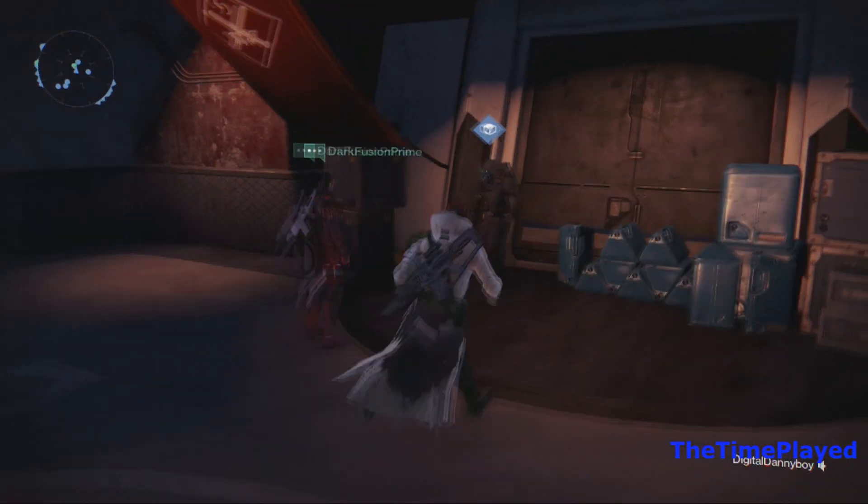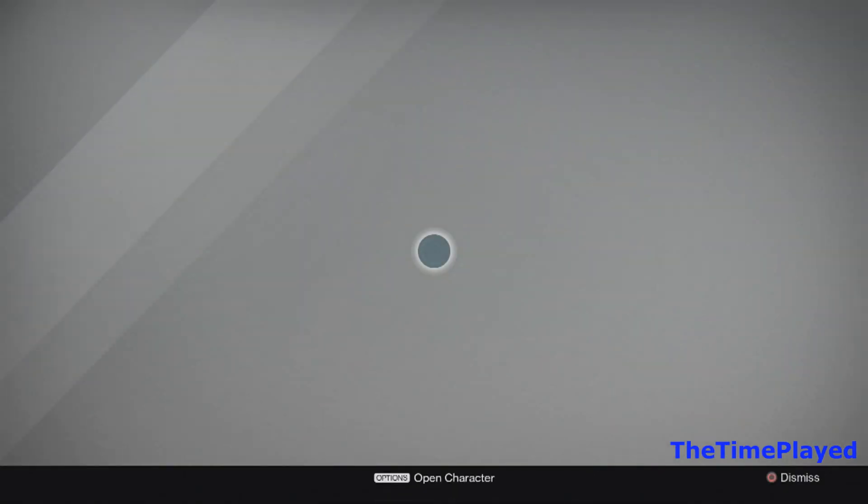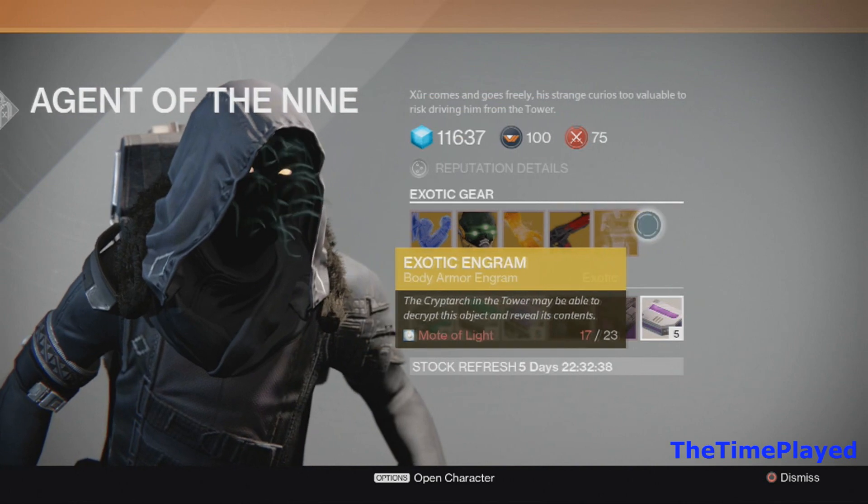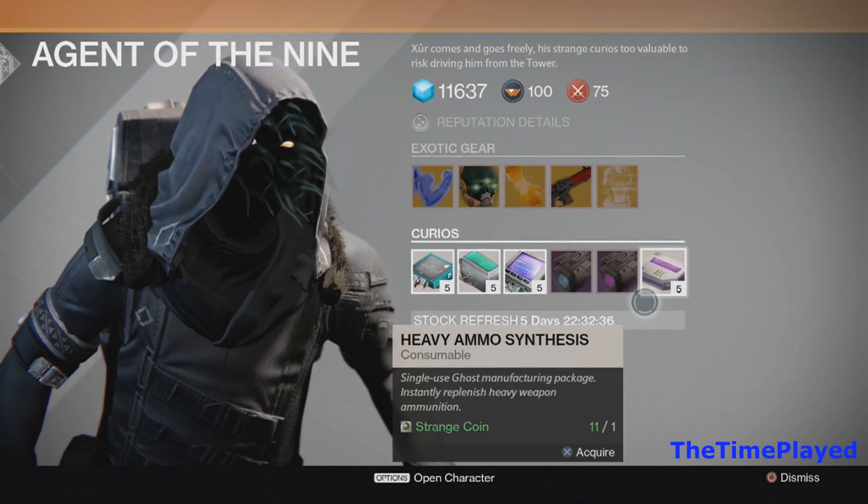You could get exotic engrams as well. These are super rare items and you can actually buy them with motes of light or strange coins. If you guys have any of those, be sure to save them to purchase some of these super rare items.